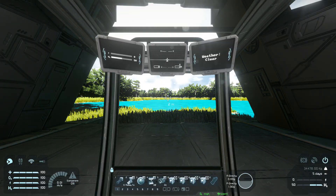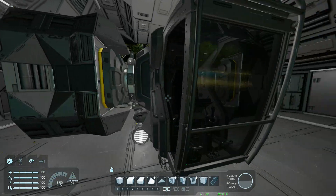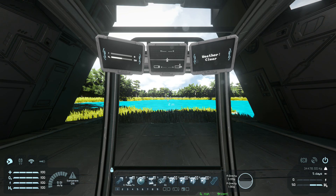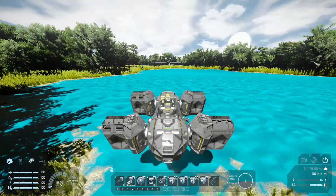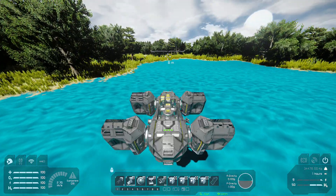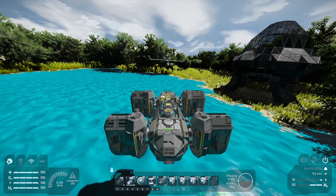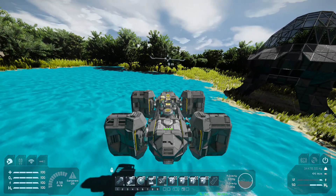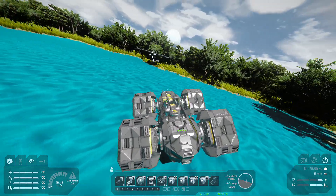First of all, let's quickly show you what buttons do. When you spawn the ship in, press seven - it will activate the script and the thruster control by the script, and you will be able to fly. Number six puts the script in standby, number eight puts it in cruise mode, and number nine disables the dampeners.